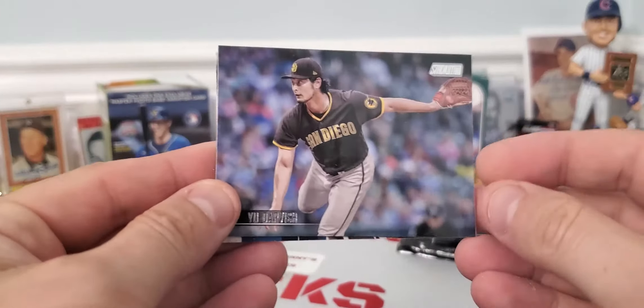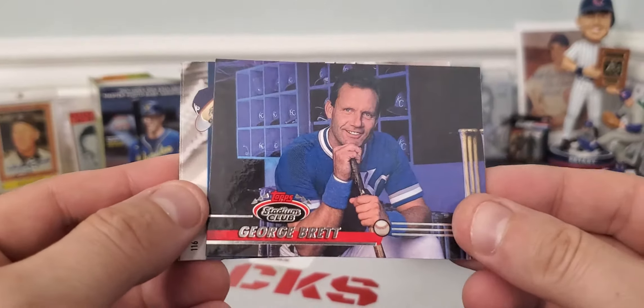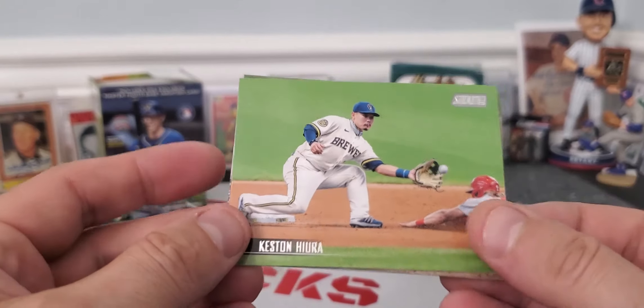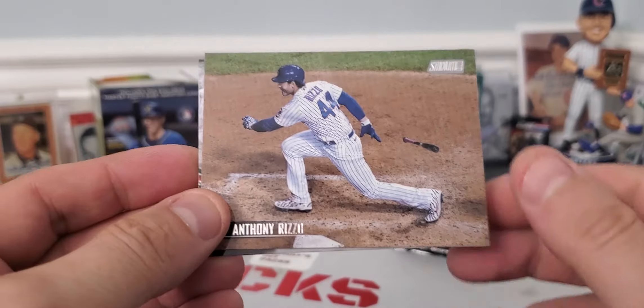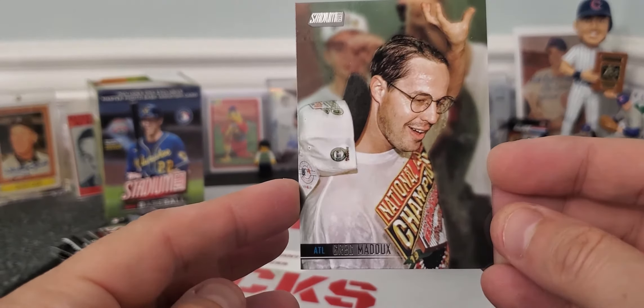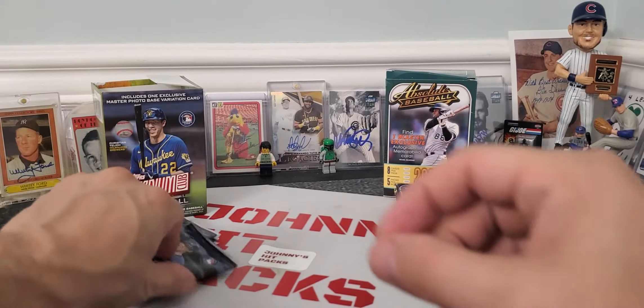Looks like we've got a Yu Darvish. George Brett — Old School Stadium Club. I remember that card. I got a Kisten Hira, Anthony Rizzo for my cubbies, and then Greg Maddox. Check out Greg Maddox. Next pack.